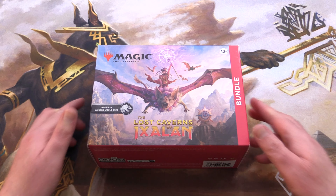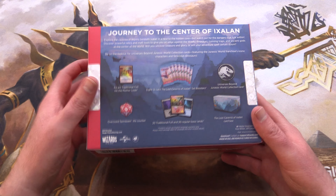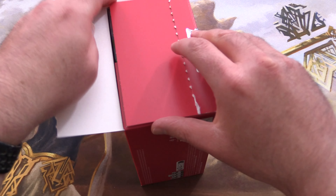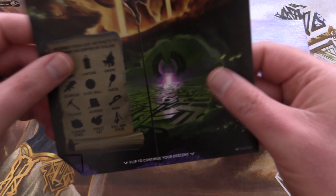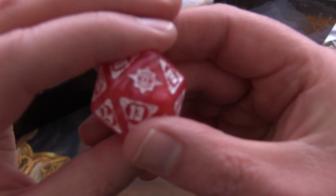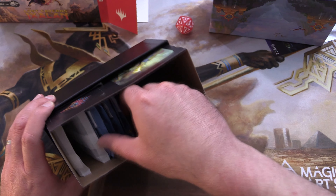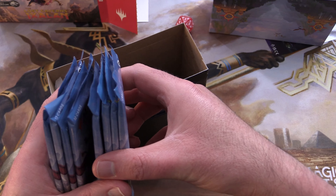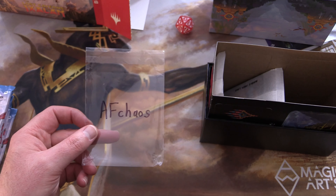Today on MTG Unpacked we're getting stuck into a Lost Caverns of Ixalan bundle for a patron. Today's patron is getting this bundle and everything in it, so let's dig in and see what we got. We'll take a quick look at the poster — some cave action — and then we have the awesome deck box. Let's dig in for the spin down; we rolled a lucky seven!